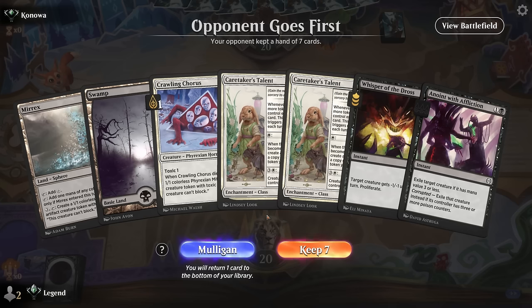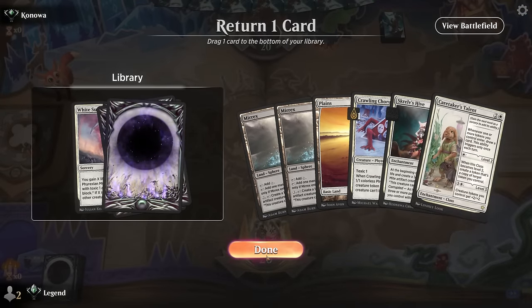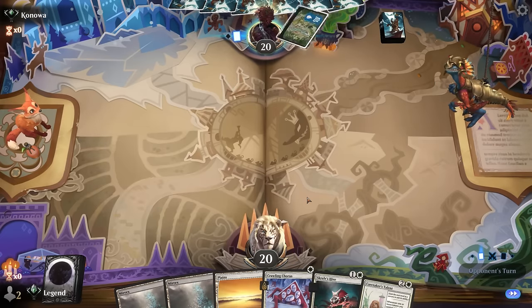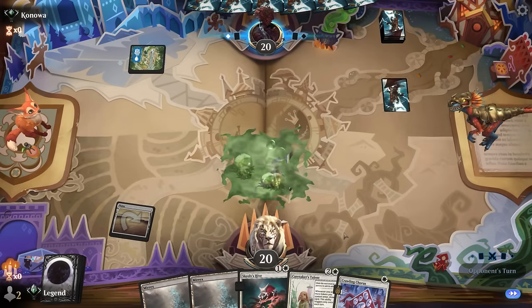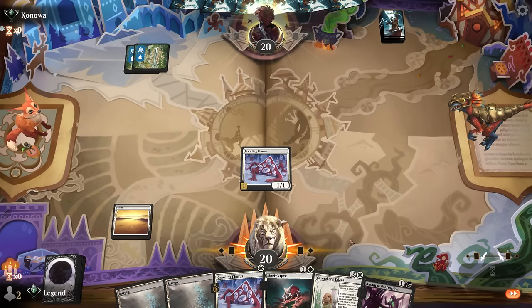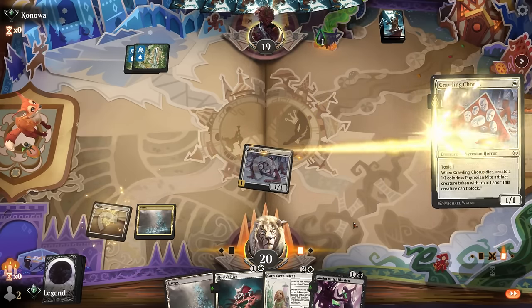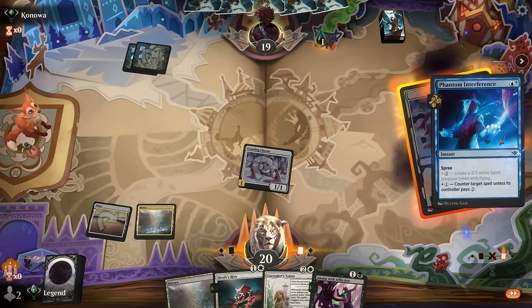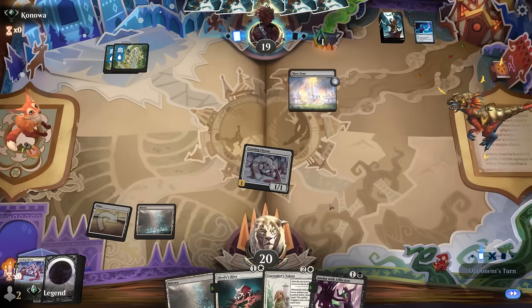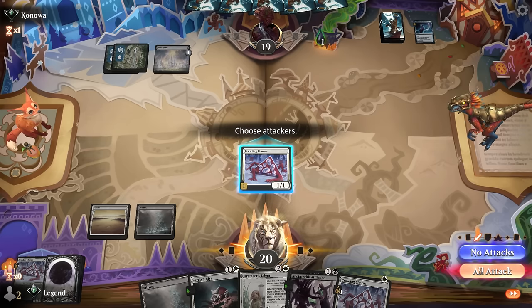Game two: on the draw with only one white source from Mirrex, so this hand could get awkward for casting Chorus or Talent. The next hand has white mana covered, though White Sun's Twilight might be ambitious. We're lacking removal. Turn one Island suggests we might not be under too much pressure, but resolving Skrelv's Hive against counterspells will be tricky. The plan is to drip-feed with Crawling Chorus to bait a counterspell, then play Skrelv's Hive — since it's really important that our enchantments hit the table.